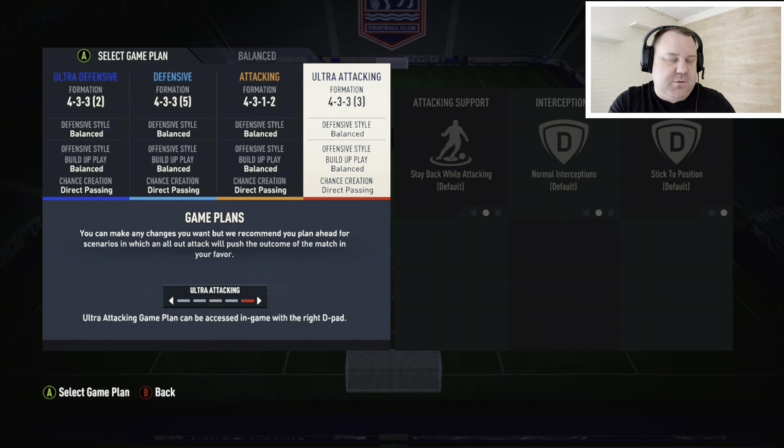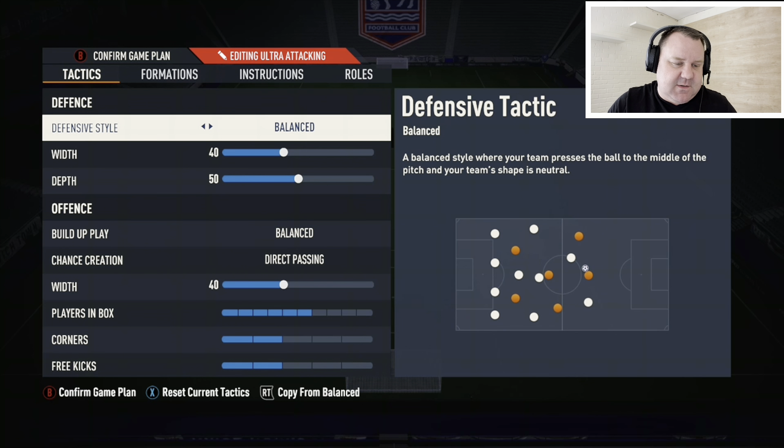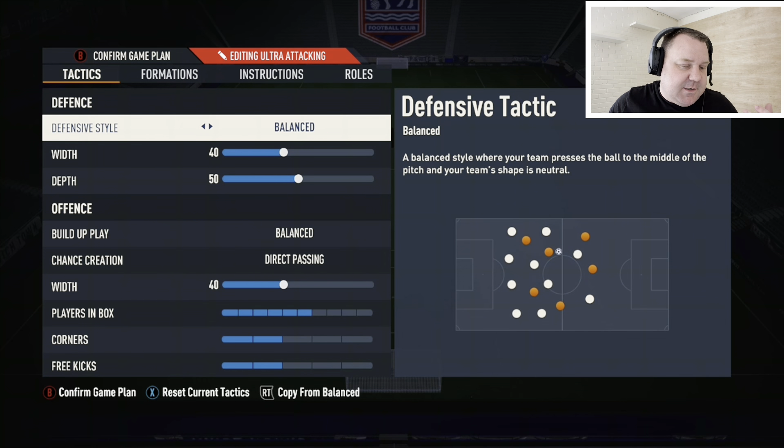Let's get straight into the 4-3-3(3) and see how it works. It's the most defensive variation of the 4-3-3 and actually gives you quite a lot of defensive solidity. It plays a little bit like a 4-2-3-1.